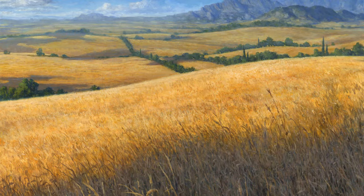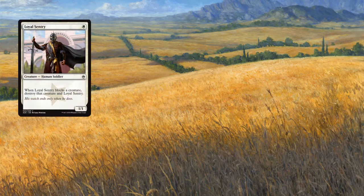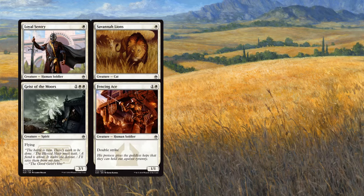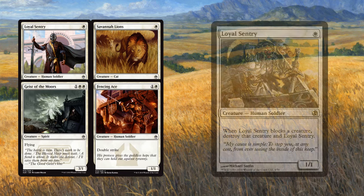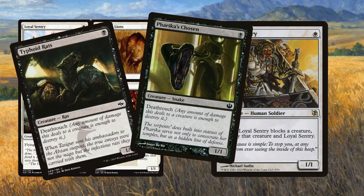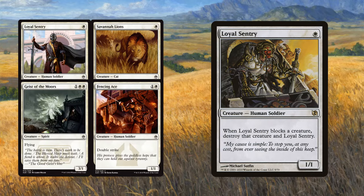Next up, we'll take a look at White. White gets Loyal Sentry, Savannah Lions, Geist of the Moors, and Fencing Ace. A lot of people seem really excited by Loyal Sentry — I've seen a lot of social media buzz about it — but it's basically a worse Typhoid Rats or Farbog Boneflinger. I guess it's not strictly worse because it doesn't have to deal damage, it just has to block. But Typhoid Rats and Farbog Boneflinger are not really playable, so Loyal Sentry — I get it, it's a classic, but I don't know if it's really all that exciting.